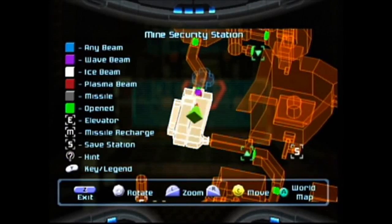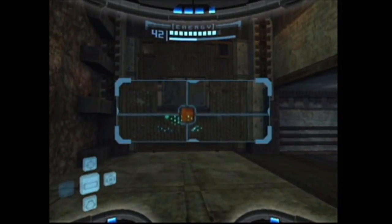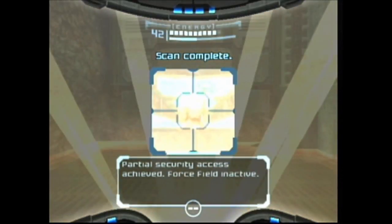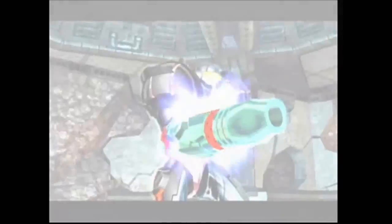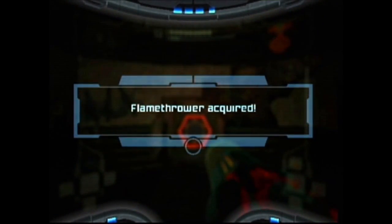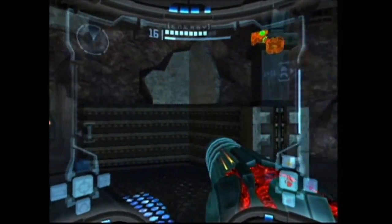Here in the Mine Security Station we have a plasma beam door that we don't have access to, but luckily we have a blast gate here made of bendezium which reveals a control panel. Through this door we find the Flamethrower — so now we have all four charge combos.